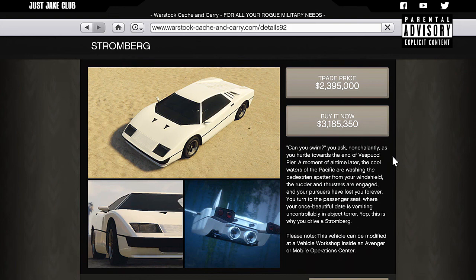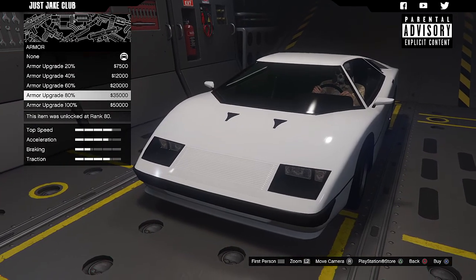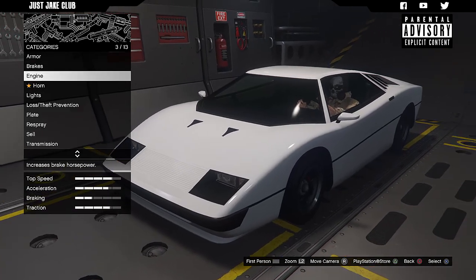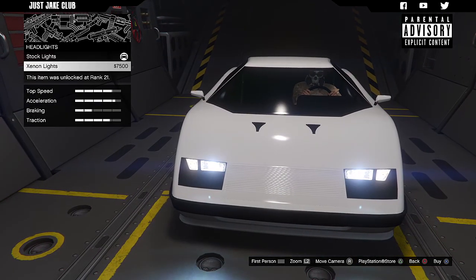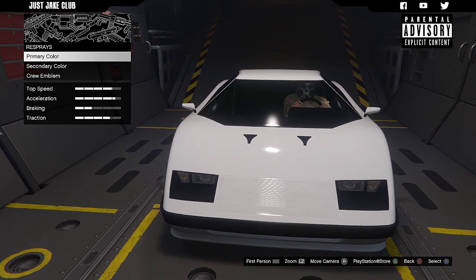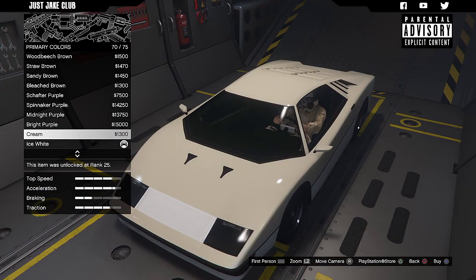Inside the Avenger, we'll see what customizations we can do to the Stormberg. As always, we're going to start with 100% body armor, then go to the brakes and get the race brakes, then the level 4 engine upgrade. We'll skip past the horn, go to the lights and get the Xenon headlights, and skip the neon kit for this build. For the respray, I actually really like it in white — it looks quite cool — but let me have a quick look at the metallic colors.